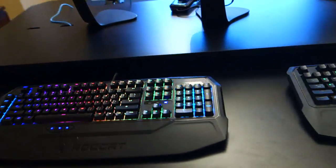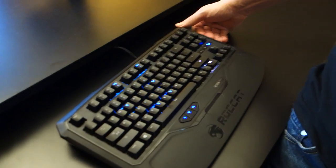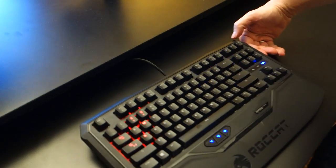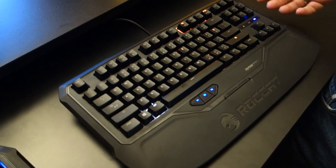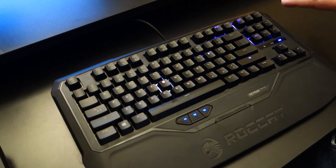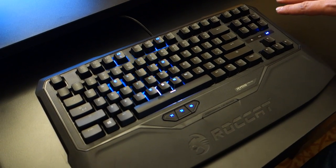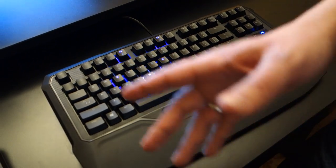We also have some keyboards to look at. This is the latest expansion of the Ryos series — maybe some people out there are already familiar with it. It's our mechanical keyboard series. What you're looking at right now is the tenkeyless version, without a numpad. And over here we have the big one — the full-size keyboard.